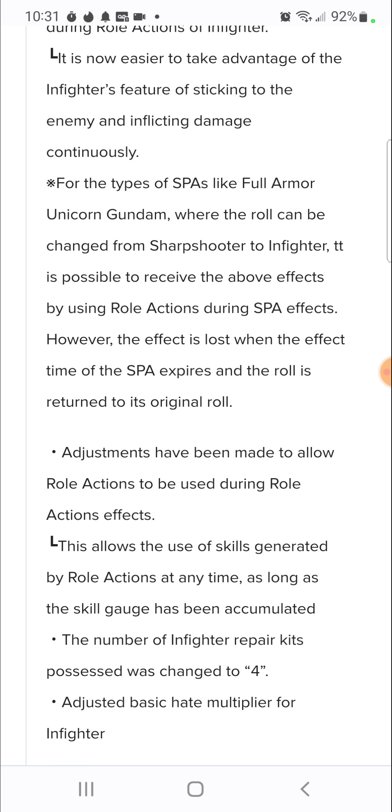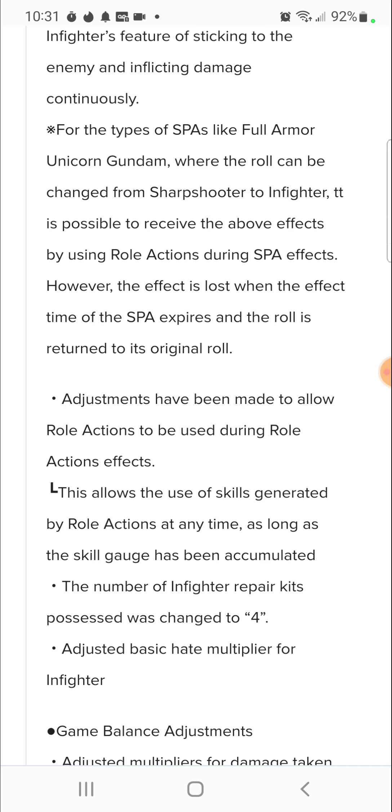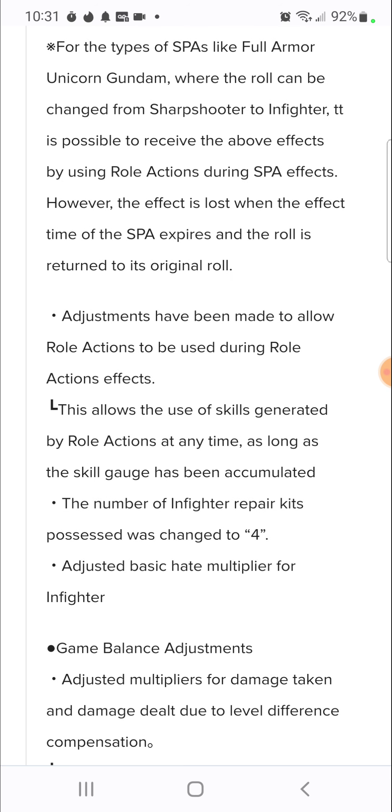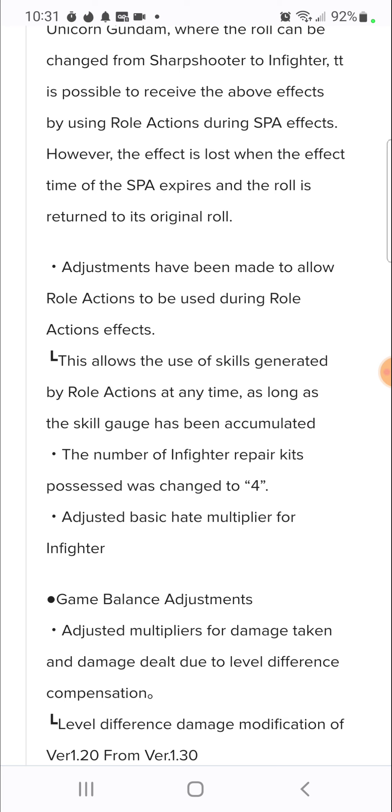Adjustments have been made to allow roll actions to be used during roll action effects, allowing the use of skills generated by roll actions at any time as long as the skill gauge has been accumulated. The in-fighter's repair kits possessed was changed to four. That's a good change - they finally buffed in-fighters with a health kit of four, so now they're all going to be godly.